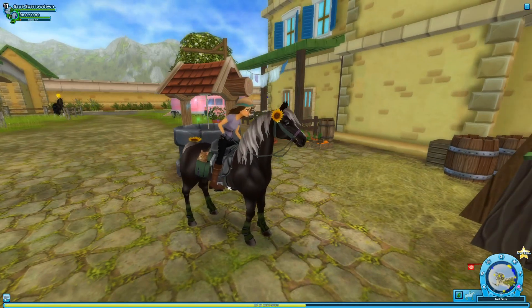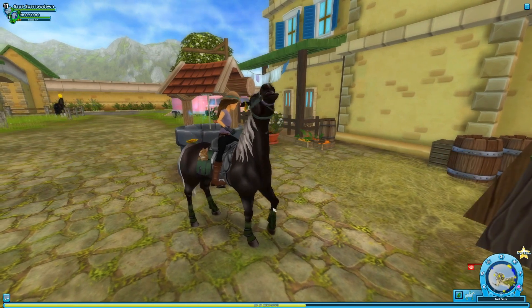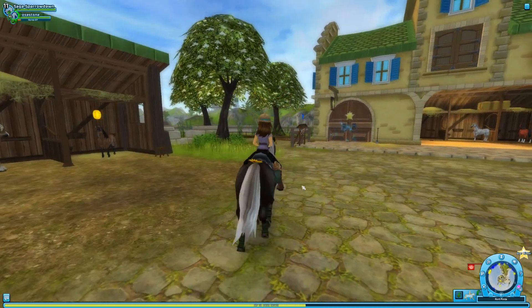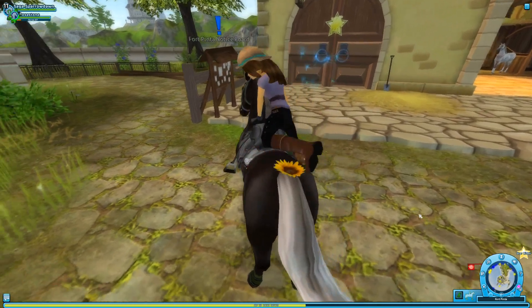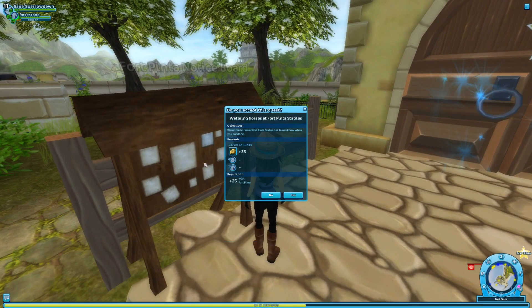We are here with our beautiful Rosestone, our adorable Tiger Lily. We also have our gorgeous Thistledown. We are getting ready to do some work here in Fort Pinta. We're going to be working with James today. I'm going to do a little bit of cleaning — I know people get a little bit bored when I do the cleaning, but I'm going to go ahead and help out here.